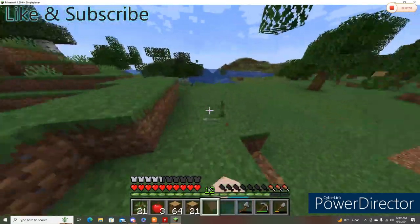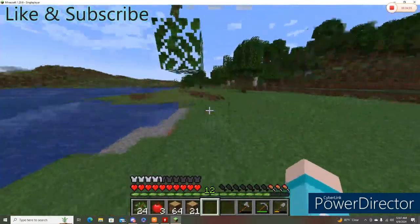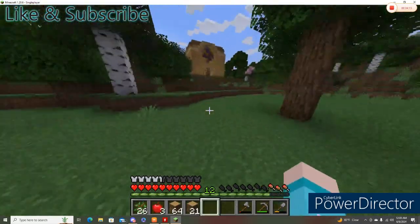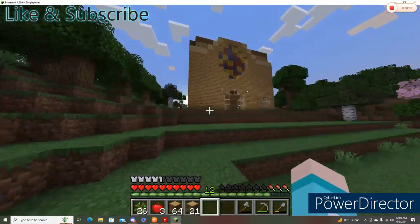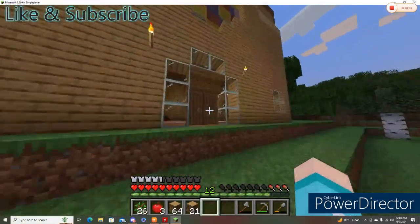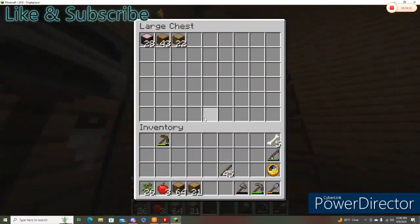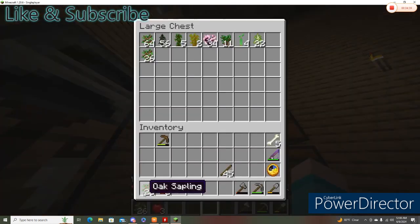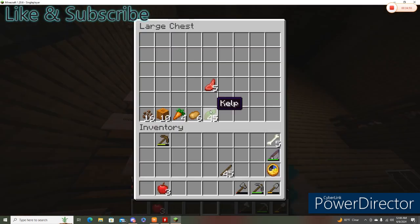Yes, saplings! I probably will go out and explore for a dog again, because we need to tame the next wolf variation that was added to Minecraft so far. We don't have to go into the mesa that much for wood. Oh, it's a full stack — pretty good saplings! We're good on oak especially. What about our food?